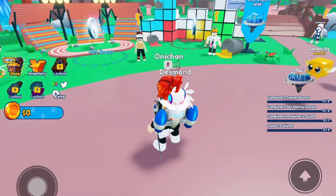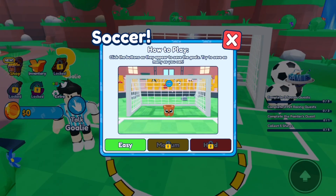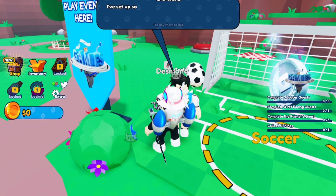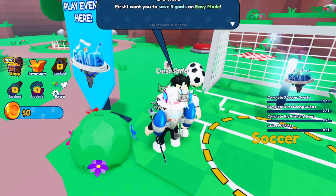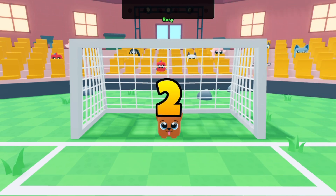Pet Catchers is a really good game because the quests are really easy. You want to go up to the NPC and talk to the goalie — he asks if you want to be a world-class athlete, which for me is never going to happen. All you have to do is go on easy mode and block the goals with your pet.